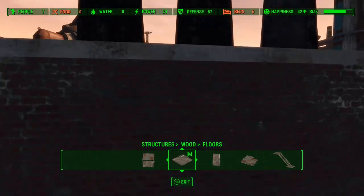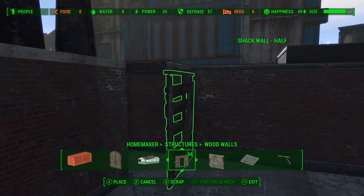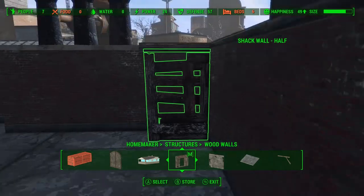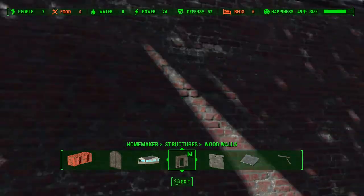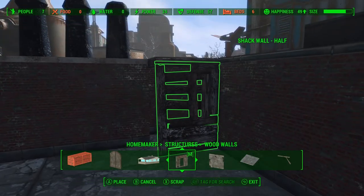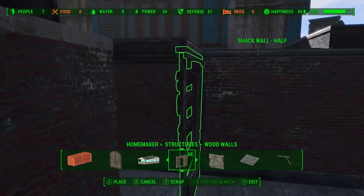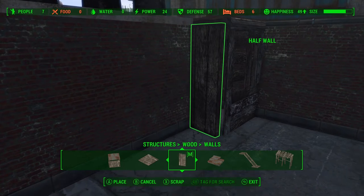Now that the platform is in place, we can take one of these half walls and use it to support that floorboard. We just want to line it up so it doesn't glitch through too much — and sure enough it is glitching through the wall. So we use Place Everywhere to shrink it down about 10% and that should do it. For the other side we're going to use a different half wall just to change up the textures a little bit, and glitch that into place.